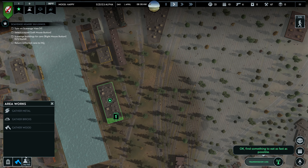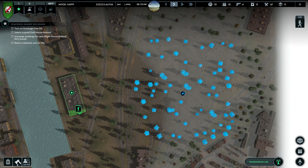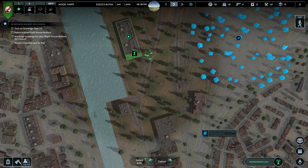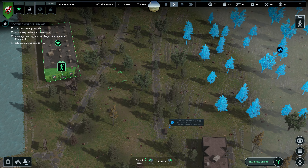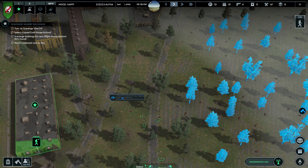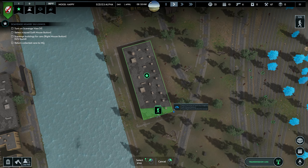We're going to look for some wood — gather wood command. Now what happens if I gather metal? Nothing. The rail yard is basically treated as a road, so it's not showing up as metal and we can't pick that up. All this stuff on the ground is just there — not super excellent.